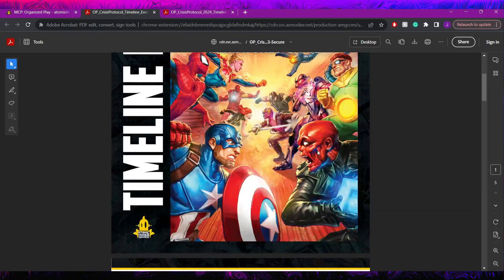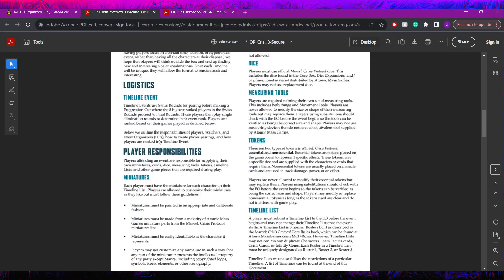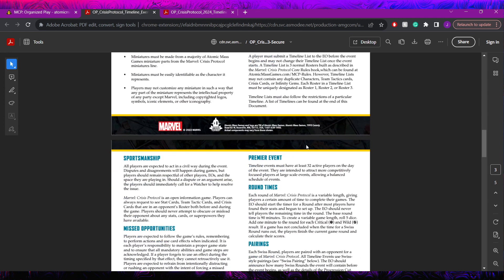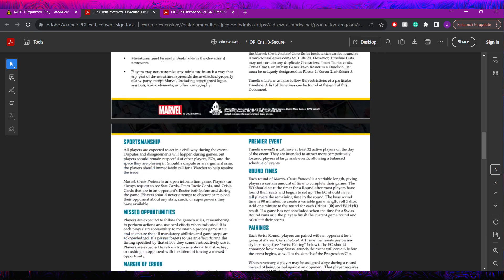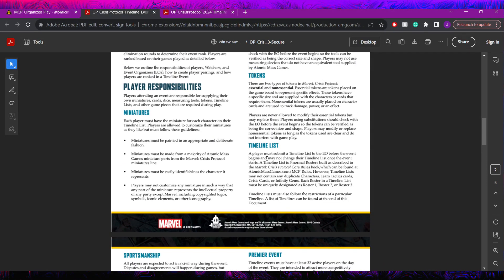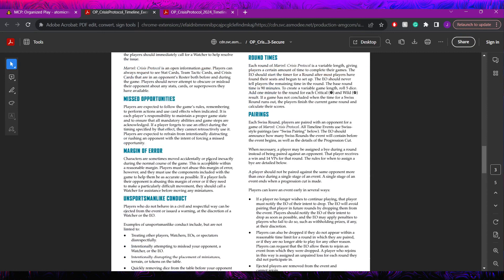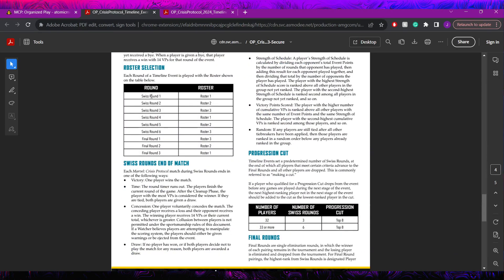Looking at the rules packet - it's only five pages, not super long, with some standard introductory responsibilities most of us don't care about. There's an interesting catch though: you're actually going to be building three rosters in the Timeline Event. You create three lists, and over the course of the event you'll be using specific ones in specific cases. Based on the round you're in determines which roster you're using - first, second, or third.